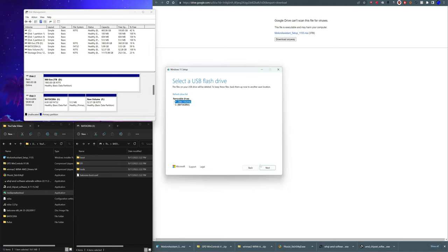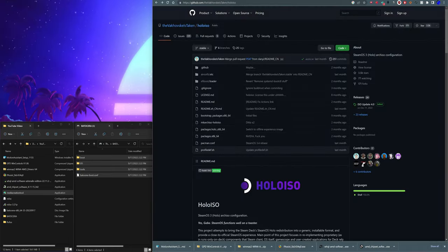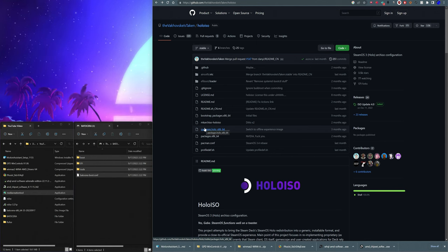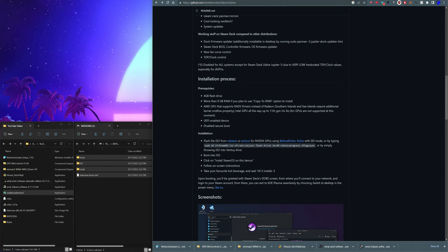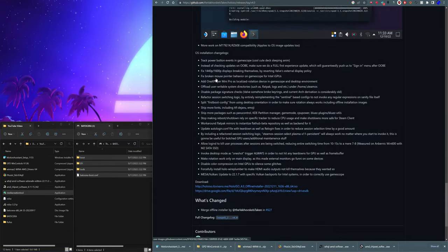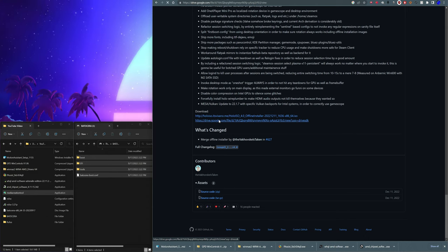Grab the new volume — it's just going to wipe the entire drive, so that's fine. Do next. While the Media Creation Tool is running, grab Hollow ISO, which is SteamOS. Scroll down to 'Installation on releases,' click there, and grab the latest version. We still have some prep work to do but other than that we should be done with all the downloading.